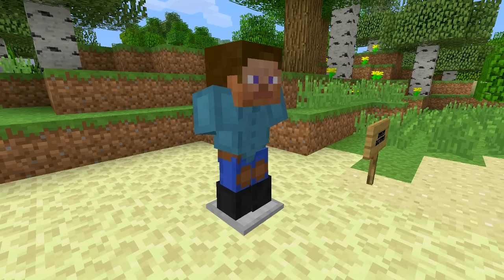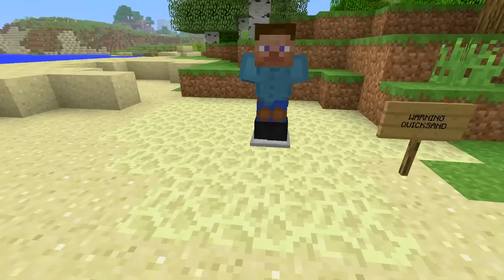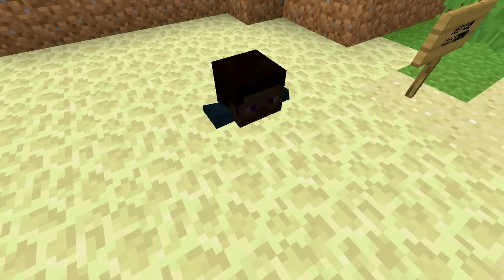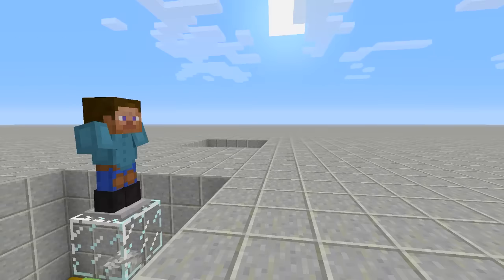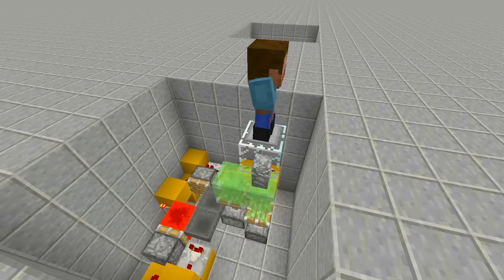It looks fantastic on console. We're going to go ahead and quickly move over to creative so we can see how this whole thing works. Let's wait a little bit just to see him fall back into the quicksand - Steve didn't go to school and learn how to read. There he goes - he fell into the block and nothing moved, only the armor stand moved. Here we are on my creative world and everything is completely opened up. All it is is a hopper timer hooked to this thing.